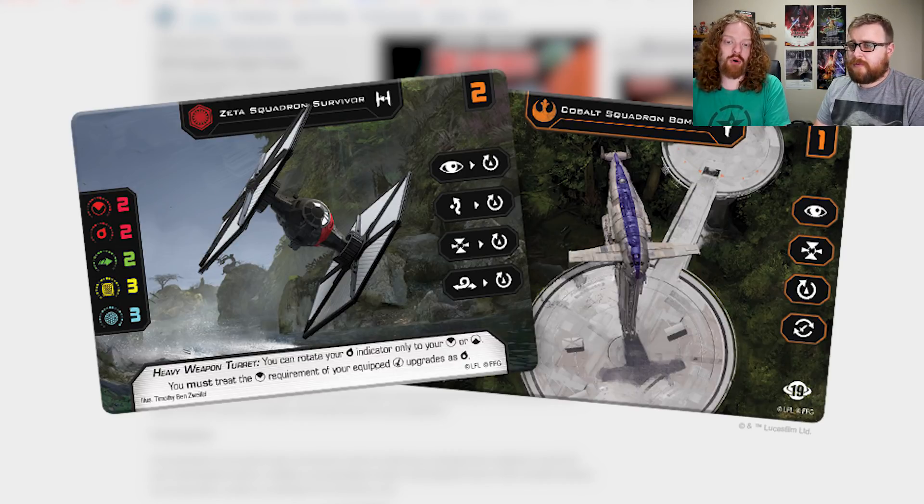We have an initiative 1 platform — always good for bombers. What's really interesting here is the Zeta Squadron Survivor at initiative 2. We've got some TIE SF stats: it fires two red dice at the front with a two-dice turret, and that turret must be locked in the front or the back. It cannot shoot sideways, so it's like the A-Wing for the Resistance. It also has agility 2, 3 hull, 3 shields, and all its actions are focus, target lock, and barrel roll linked to a white rotate turret.